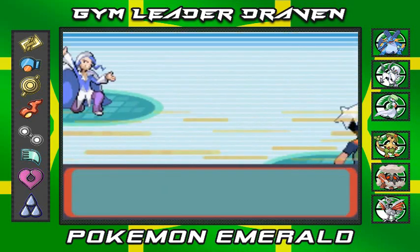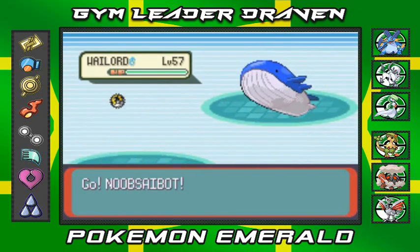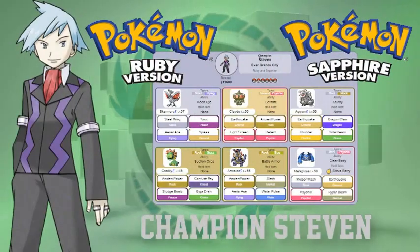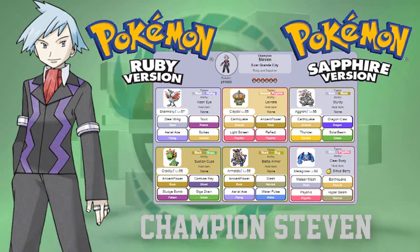If you guys remember from my 2013 walkthrough, you know how it ended — nearly lost. Hopefully it doesn't end up like that this time. Champion Wallace is coming out with his Wailord at level 57. Now if you guys are playing Pokémon Ruby or Sapphire, the champion will be Steven Stone, and he comes out with a Skarmory at level 57, a Claydol at level 55, and an Aggron at level 56.